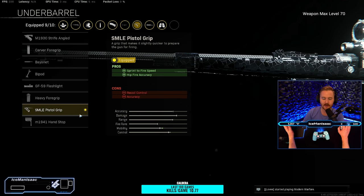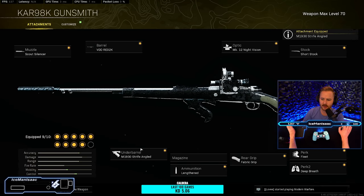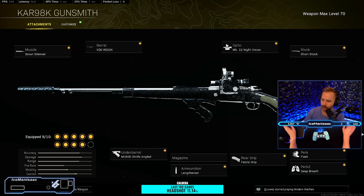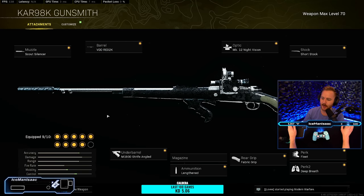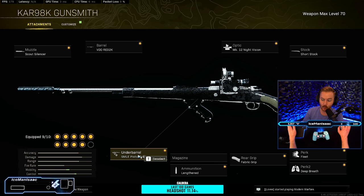Next we have the SMLE Pistol Grip — there are two options here. If you're a crazy fast quickscoper, you can rock this; it's what Barton rocks. If you're not as fast with your quickscopes, I would just rock the Strife Angled, which helps out with aiming stability and aiming sway. I have the perk Deep Breath equipped, which allows you to hold your breath for even longer — basically 30 seconds — so you don't need aiming stability because as soon as you ADS you hold your breath and it's locked in the entire time. If you're a super aggressive player, the Sprint to Fire time will actually help you out with quickscoping.